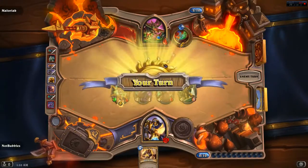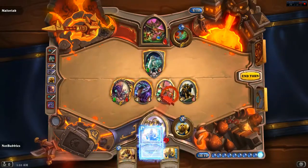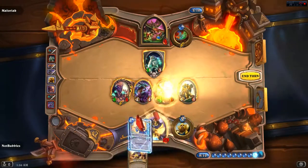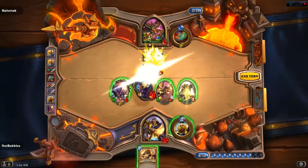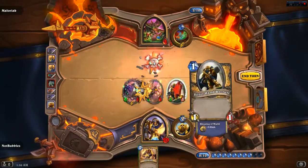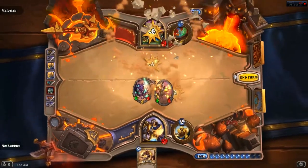No secrets left. Let's have some fun. Bam. Get rid of him. Get rid of him. And Cro-Magus can finish you off.